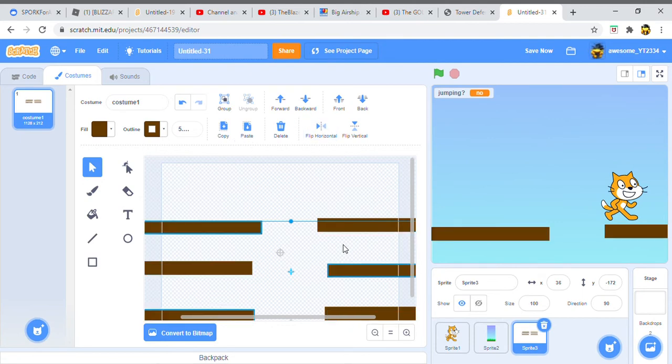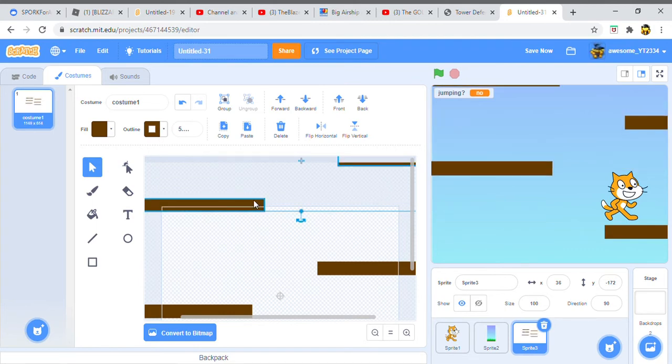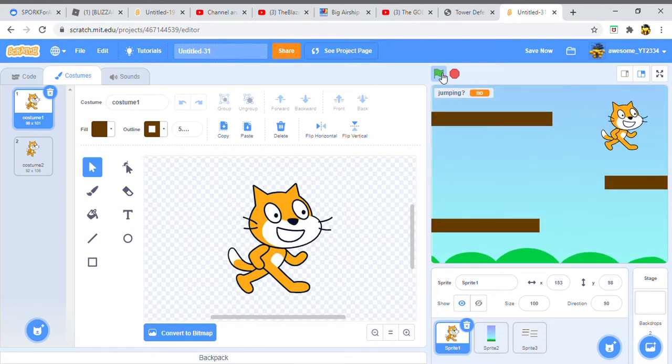I want to flip the backdrop horizontally and paste it, so now there are more things in the sky. The higher you go up, the more you'll see.